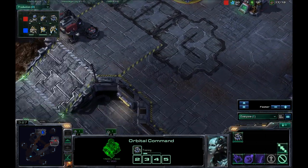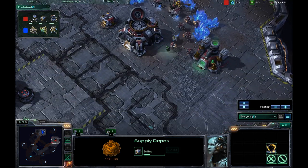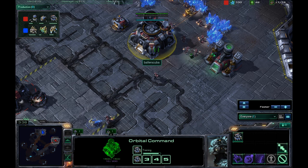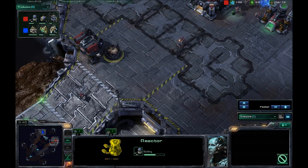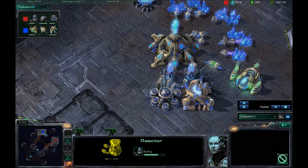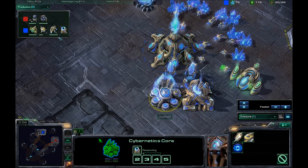I'm now just going for the supply depot. It looks like my second barracks is a little bit late. He will be seeing the reactor on my initial barracks, which does give him quite a bit of information — it tells him that I'll be going for infantry.